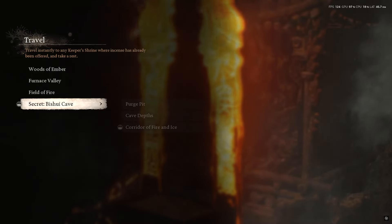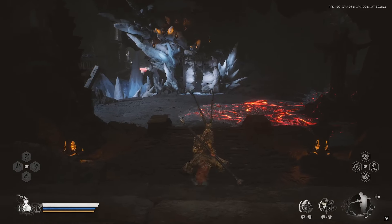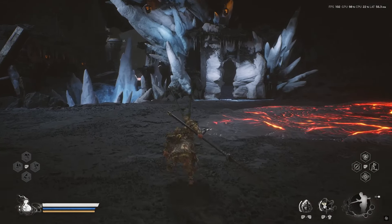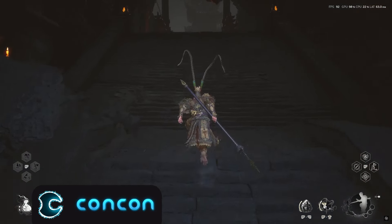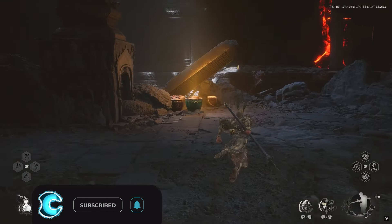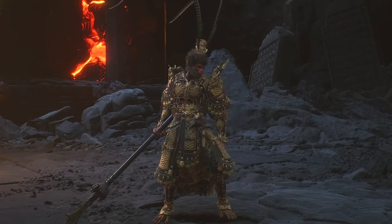The last one is going to be found in the secret Bishui Cave in the Flaming Mountains, Chapter Five. You'll need to make it all the way to the Corridor of Fire and Ice shrine — I'll put a link in the description on how to get this secret area. Follow me, and once you turn to the left you should see the barrel right over here. That's been Zach from the ConCon channel — I hope you guys enjoyed the video, thanks for watching.